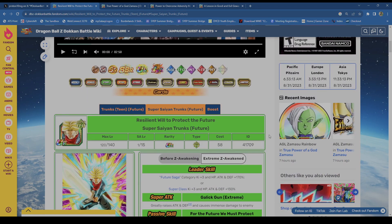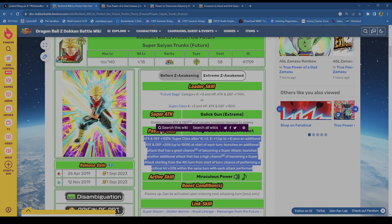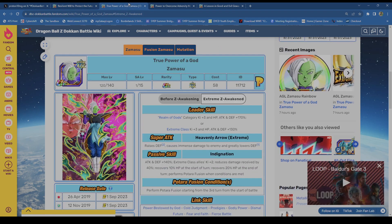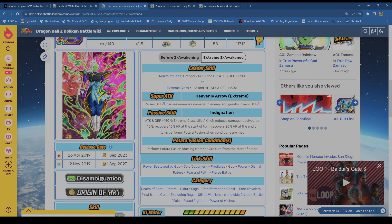His stats — 12,000 defense is respectable, 17,000 is okay. The ki multiplier is 150. Overall, Tech Trunks is good, but just bear in mind there will be times this guy looks like a god and times he looks like Raditz. He's going to sell you outright completely at some point, so be prepared for that.